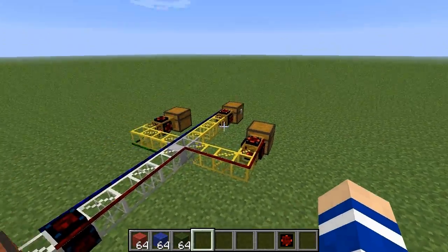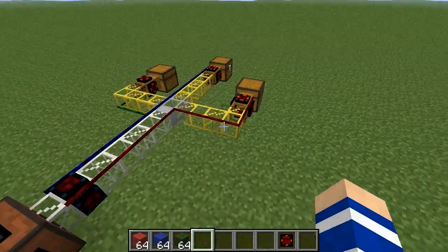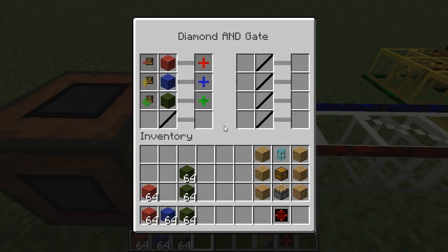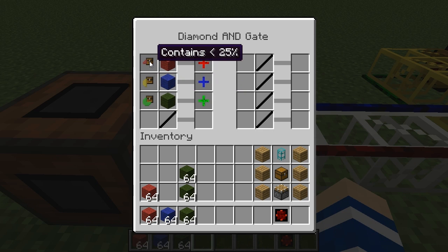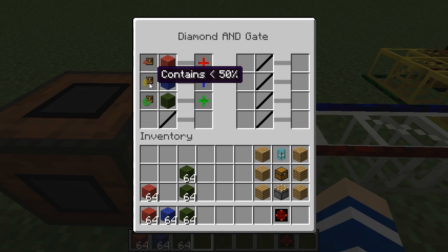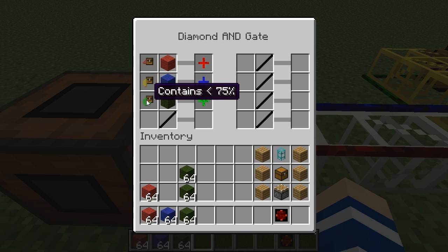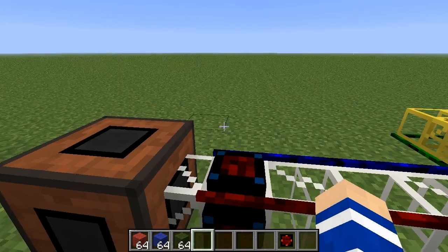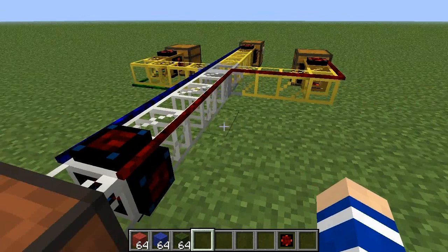This is a basic Buildcraft logistics system and in this diamond pipe I have three new triggers. These triggers are active when the content of the filtered buffer has less than 25% red wool, 50% blue wool, or 75% green wool. These are just examples of course.